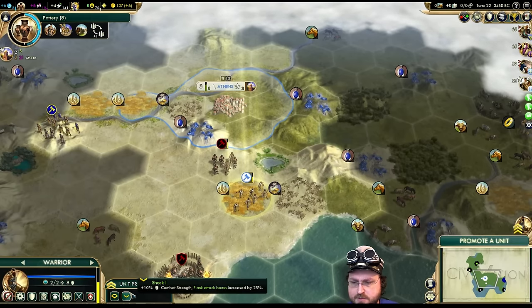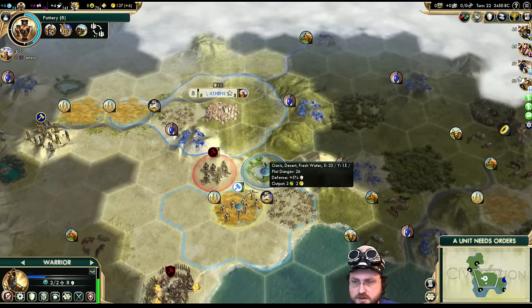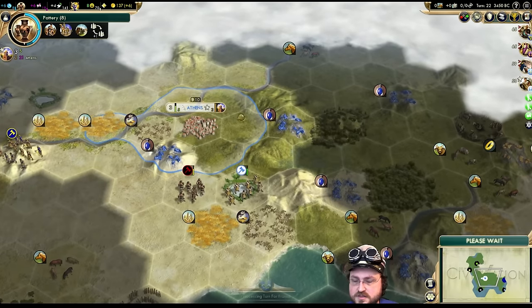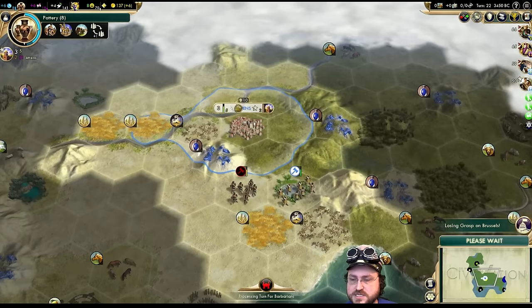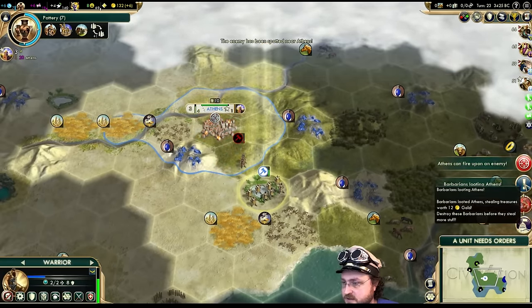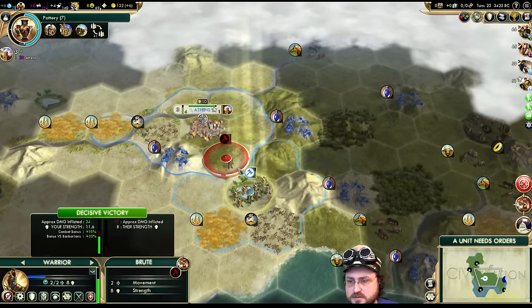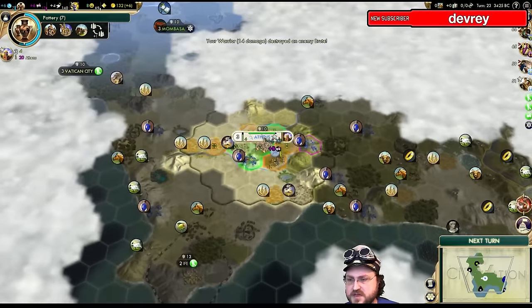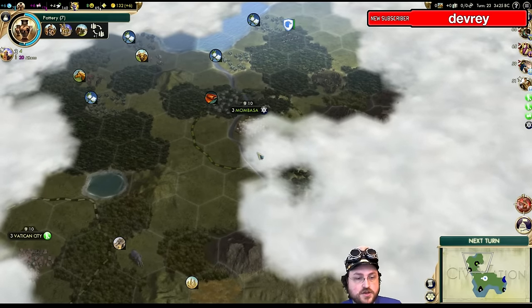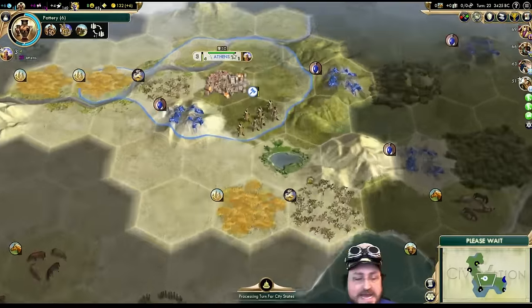I want the flat-up Combat Strength Bonus version here. I'm going to move so this guy won't be able to hit the city right away because of Zone of Control or going up on the hill. Next turn I can Bombard him and Melee him, but he'll probably still go and pillage the city a bit. He actually attacked it right away — they looted 12 gold.